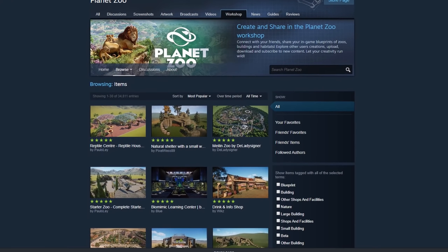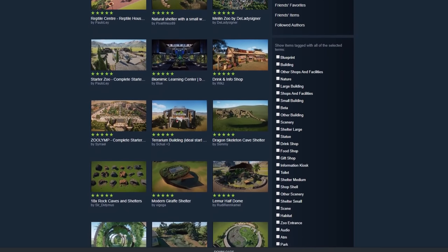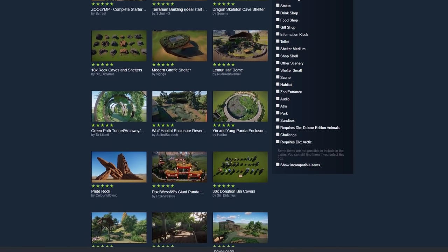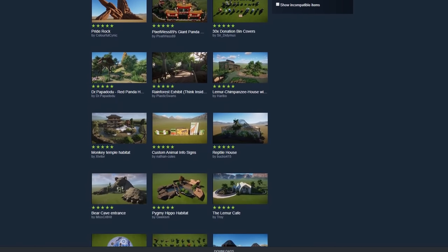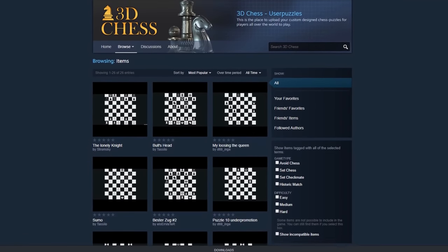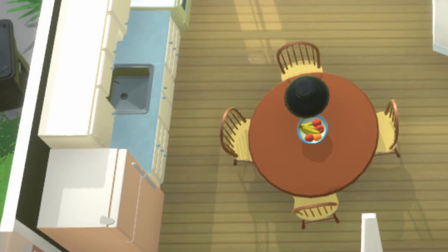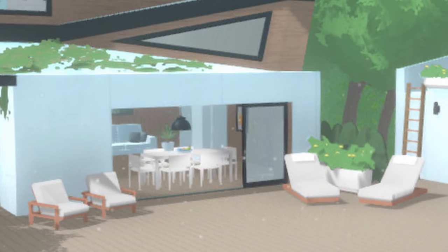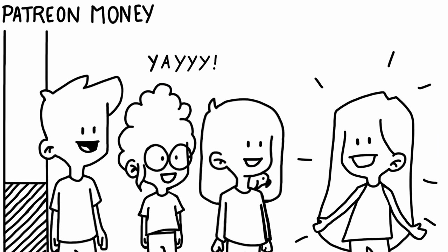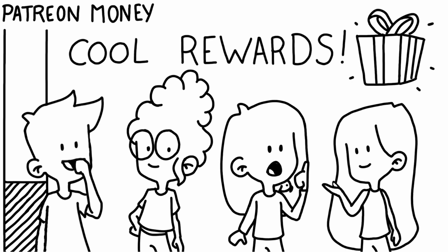Our final entry is Steam Workshop support. This game has it, and that's always a great sign for longevity. It basically means players will be able to create Paralives content that you can download for free, or until the Steam servers burn down. Content will get made — that's almost a guarantee, because even the worst games build a following on Steam Workshop. Expect people to be making loads of extra items not long after launch: new furniture, new parafolk, entire houses, and probably some sort of Spongebob-shaped fridge. Given how small the Paralives team is, Workshop support is going to be so important as hundreds or thousands of players contribute their own ideas and content.